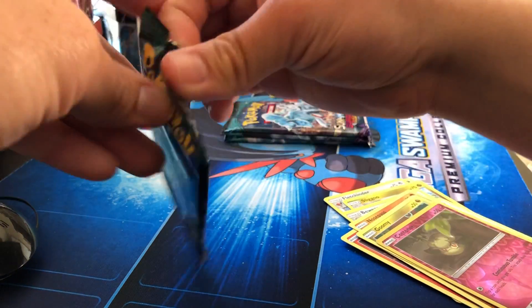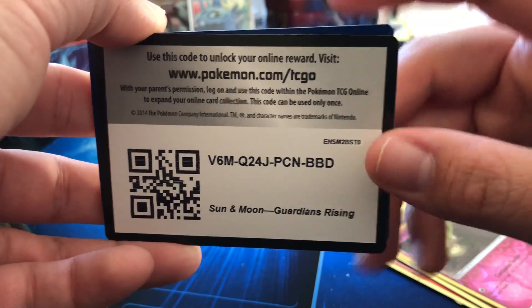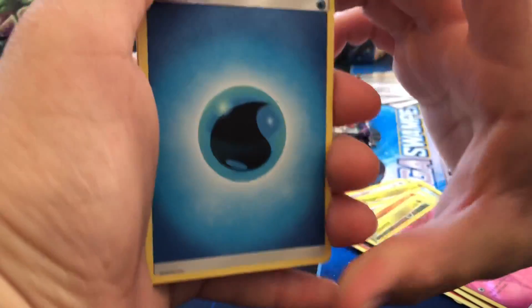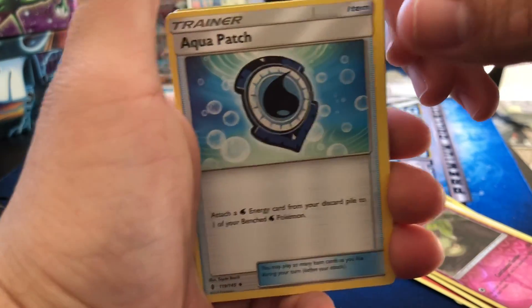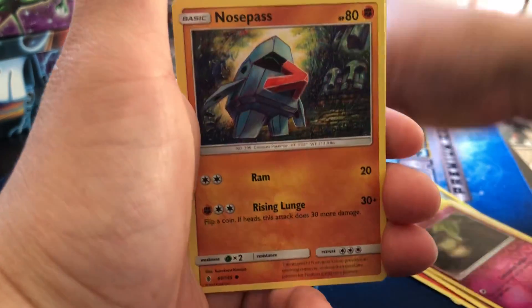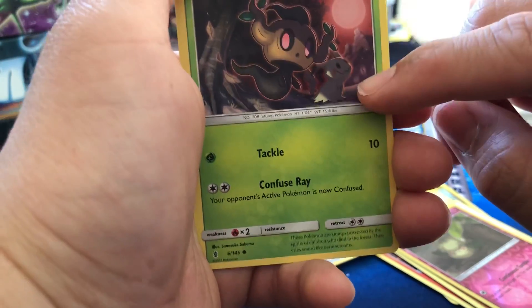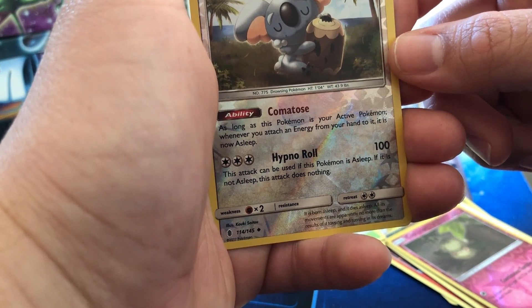Alright, next pack — here's a code, one, two, three, four. Got a water energy, Enhanced Hammer, Aqua Patch, Weepinbell, Rockruff, Delibird — it's summer so he's taking the winter off, no more delivering presents — Nosepass, Castform, and a reverse holo Mimikyu.